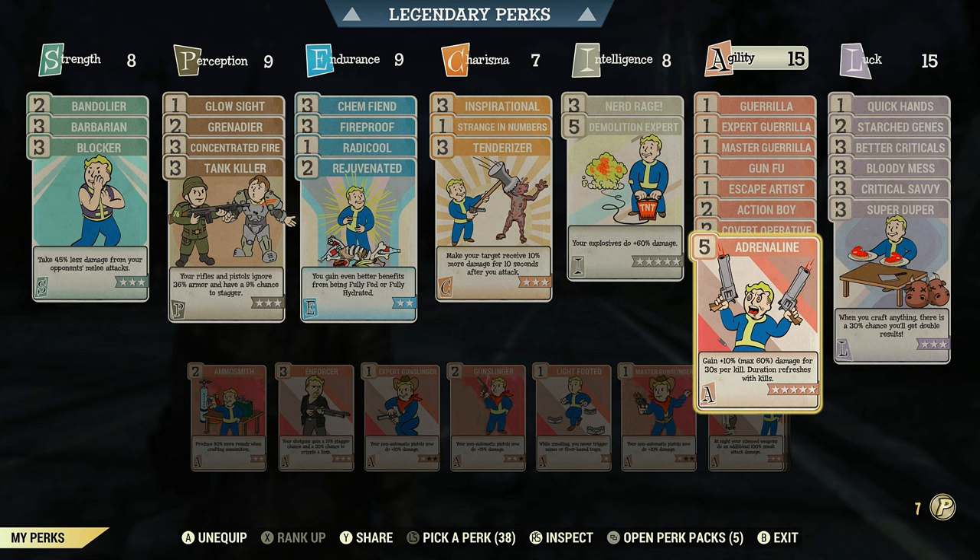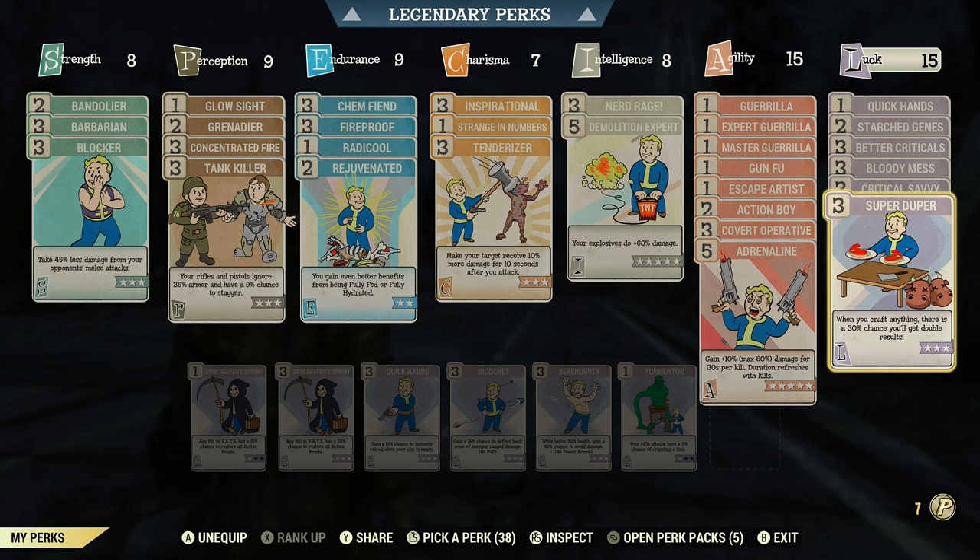I run rank 5 in Adrenaline, which gains 10 more damage up to a maximum of 60 for 30 seconds per kill, with the duration refreshing on each kill. So every time you kill an enemy within 30 seconds of the last, your damage stacks higher and higher — hugely important for this build.